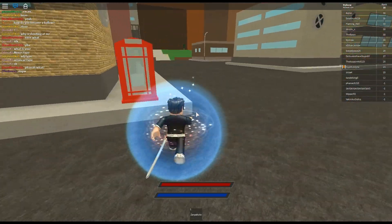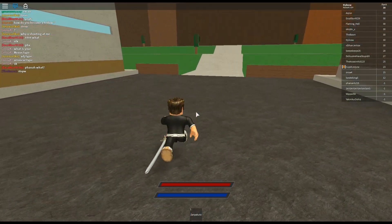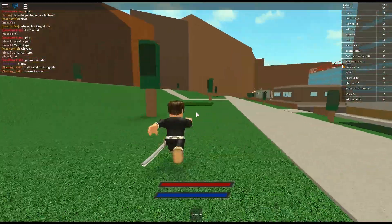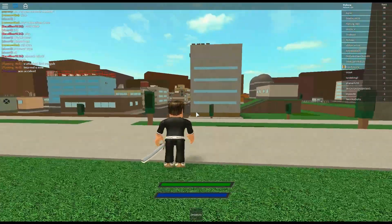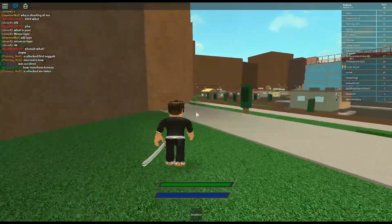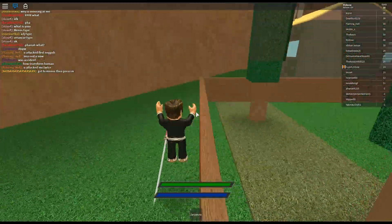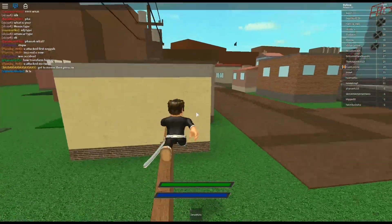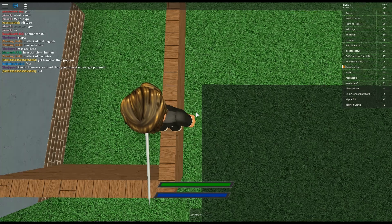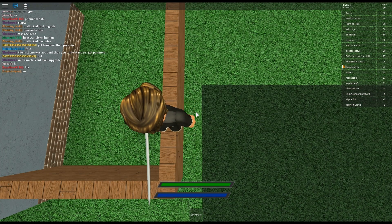Also the stun lock didn't work on that high level player at all. I'm sure if he drew his sword I'd be dead instantly — he didn't even have to try. This game gets a three — incredibly level-based. That hollow was attacking me through my stun lock, which is dumb. I mean you level up by killing hollows, but I haven't leveled up once despite killing so many, and there doesn't appear to be a button that unlocks anything. I have no idea how you're supposed to level up.